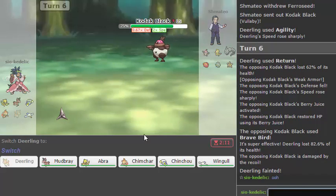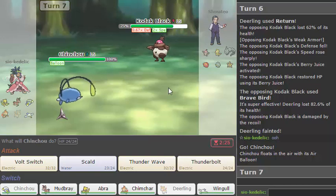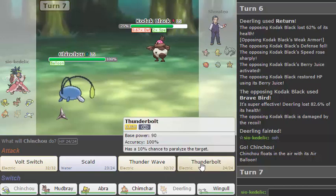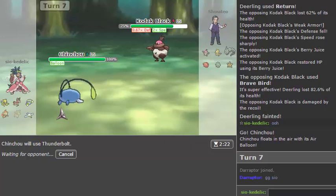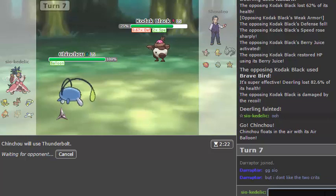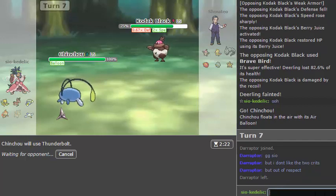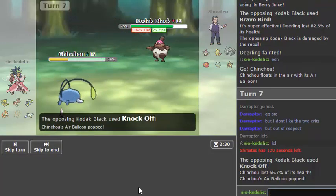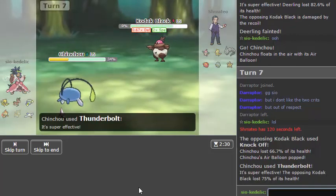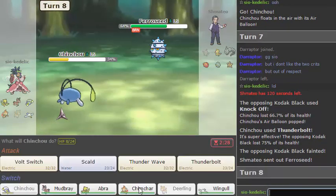So he's at 32 Speed probably. I think Chinchou should be able to take a hit, but I unfortunately do get my balloon popped — which is a little bit of an issue, but I should be able to kill with Thunderbolt because he's probably not — wow. That's the first time I've ever had someone come into a game after I left and actually wished me a GG. In case that guy in some universe ends up watching this video — I did not like those two crits either. I felt like it was a well-played game until then, and I feel like he probably would have won if I didn't get that crit.